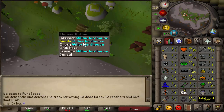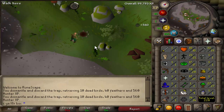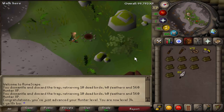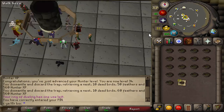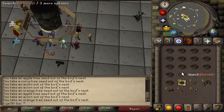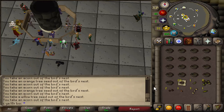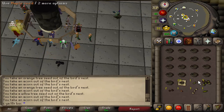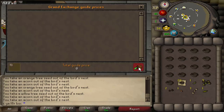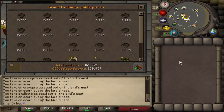Here's a milestone coming in — level 34 Hunter, which means we can now use Teak Birdhouses. So after this run, we're going to go buy some Teak Logs and upgrade these birdhouses from Willows into Teaks. This is all still from this first day of doing birdhouse runs. Let's open up all these nests and see if we get lucky with any of these seeds here.